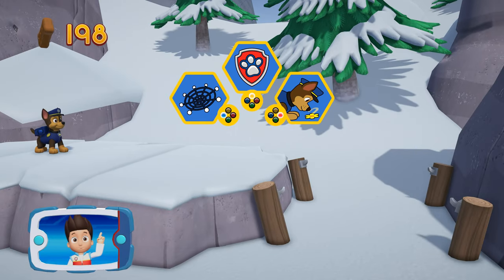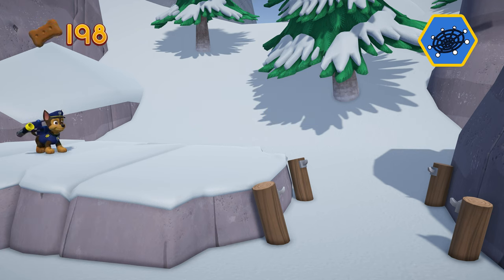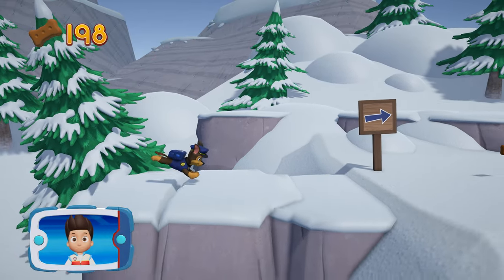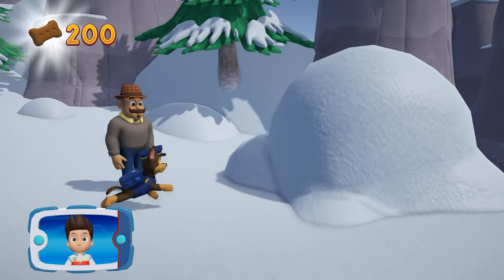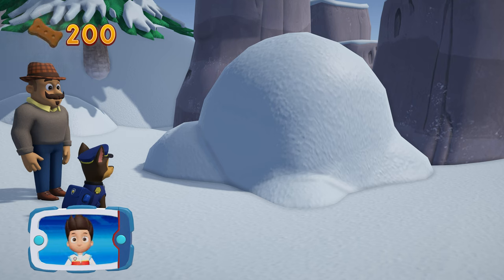Pick the pup ability that will help you to keep going. Way to go! That's great! You collected all of the pup treats on this run! There's Mr. Porter and Alex. Now we need Everest to use her snowcat to clear the snow. Which pup ability should you use?